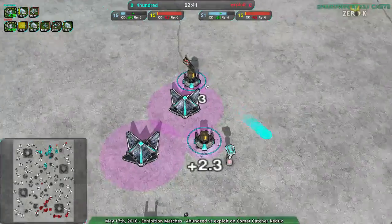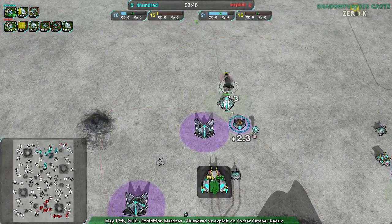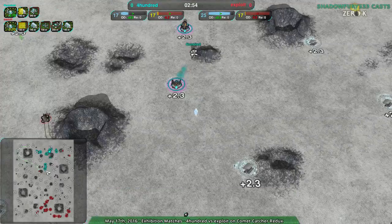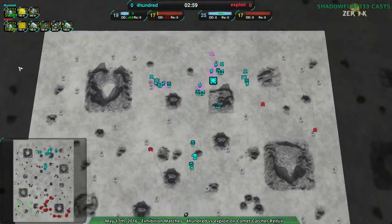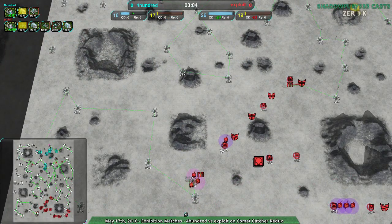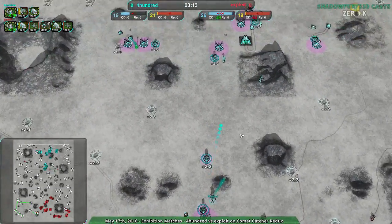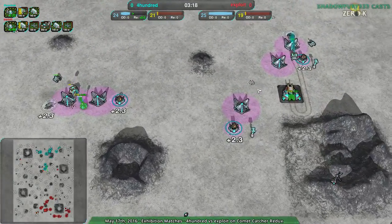They've got this pretty well set up and they have the economic advantage from the start. There's some raiding going on, and the defender's not even helping — Xploit managed to get that dart well positioned. Already some raiding going on. 400 is trying to cut through the center of the map rather than expanding along their side, whereas Xploit's going for a more defensive expansion toward the back of the map, not focusing as much on the middle.